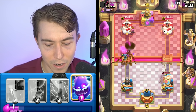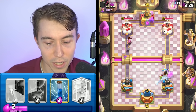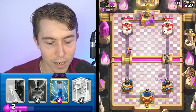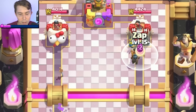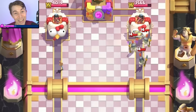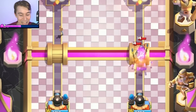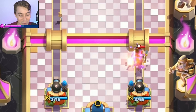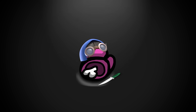I'm going in for Ram Rider because that counters most of it. Especially with an Electro Spirit, we're able to clean up the Goblins very quickly. Firecracker is going to die before it gets a hit on our Cannoneer. Then I'm just going to Zap this for the Ram Rider to connect. The one thing I don't like is I probably have to respond, because the Cannoneer doesn't do so hot into the guards.